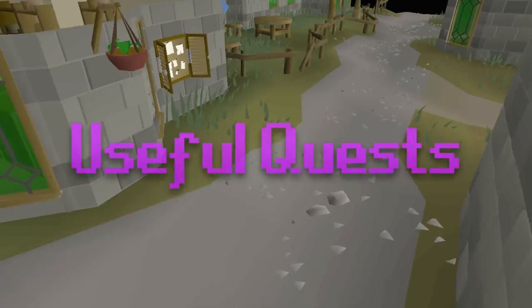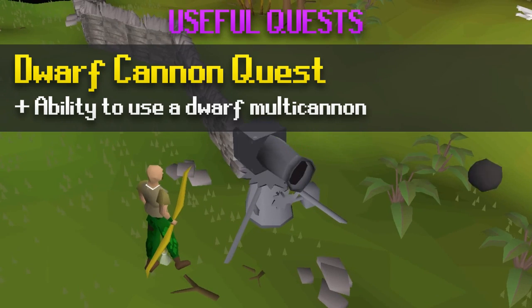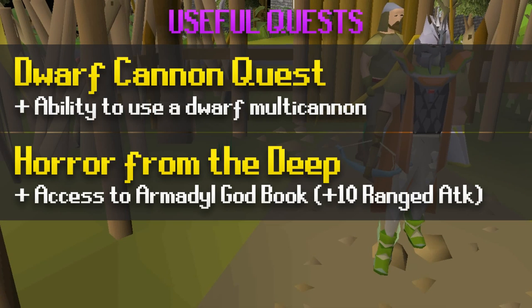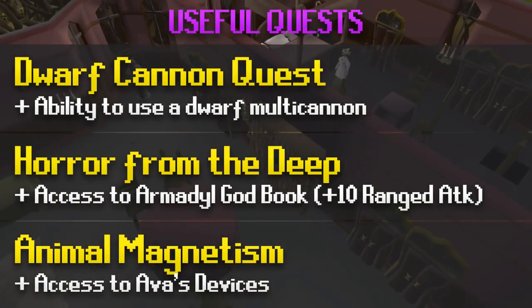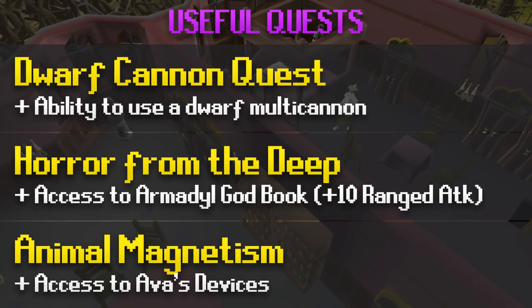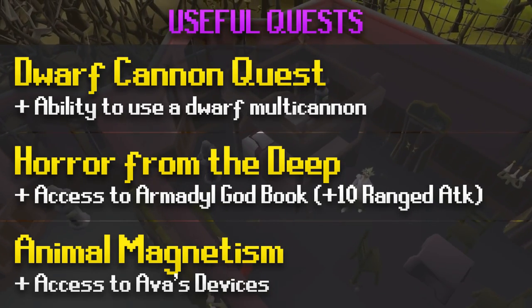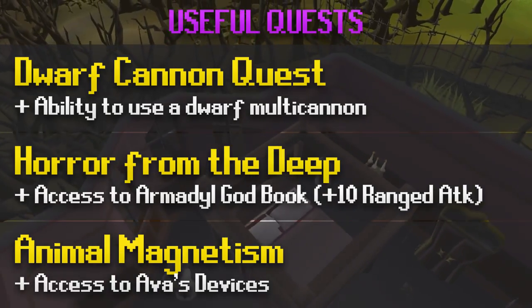Now I'd like to go over some useful quests you should do before training your ranged. The Dwarf Cannon quest gives you access to the Dwarf Multi-Cannon, which is the fastest way to train at a low level and makes your slayer training very efficient. The Horror from the Deep quest gives you access to the god books, and the Armadyl book gives you a plus 10 ranged attack bonus. Animal Magnetism gives you access to Ava's Attractor and Ava's Accumulator. Doing Dragon Slayer 2 on top of that gives you Ava's Assembler, and these devices are much recommended for range training since picking up arrows will impair your XP rates by a lot.